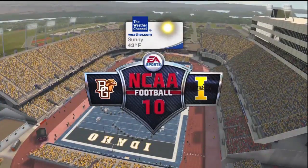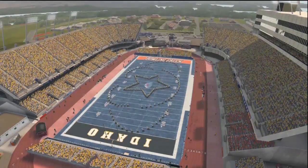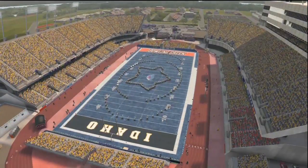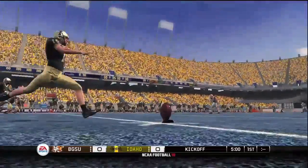We're in the stadium that hosts one of the coldest bowls in the country — Bronco Stadium, the site for the Roadies Humanitarian Bowl. It's going to be a cold afternoon for this game between the Idaho Vandals and the Bowling Green Falcons. It's kicking off first and we're ready to get this game underway.